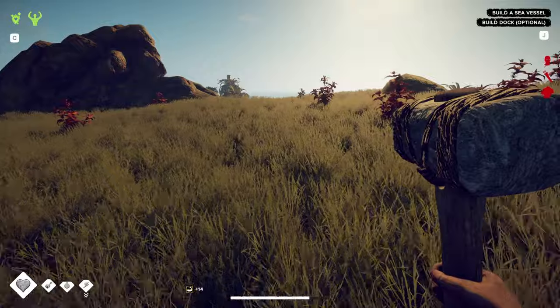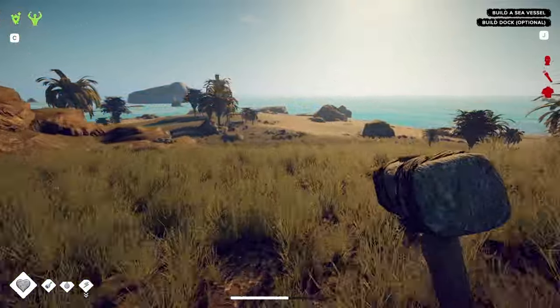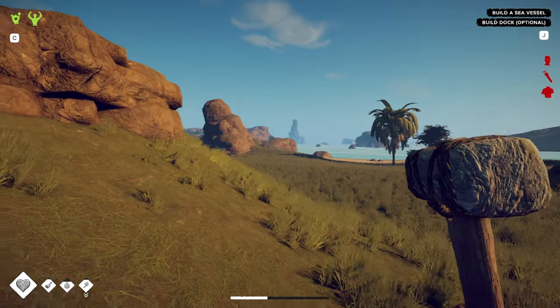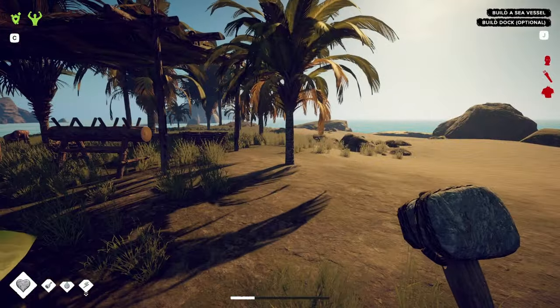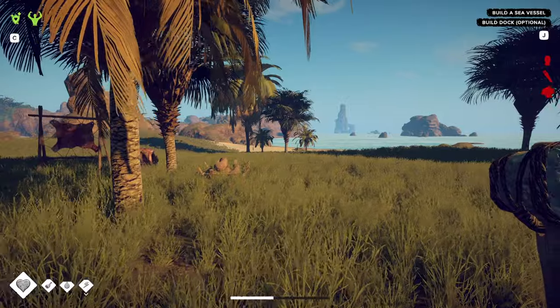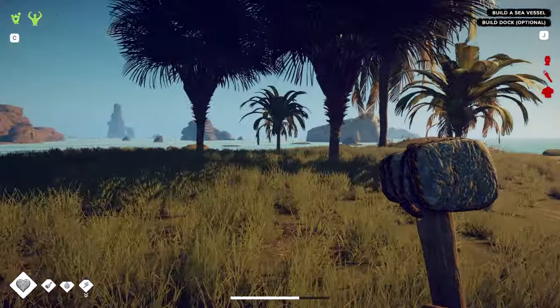Let's go build our dock and build our boat, possibly make one more trip over to that big tree. Maybe get some more food — I need to build a drying rack so I can start drying our food, especially if we're gonna start island hopping.